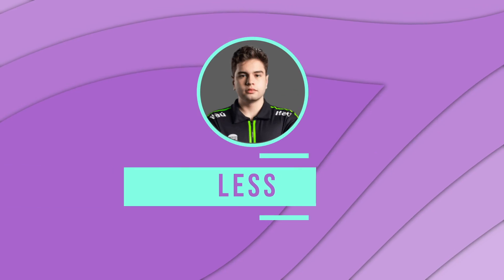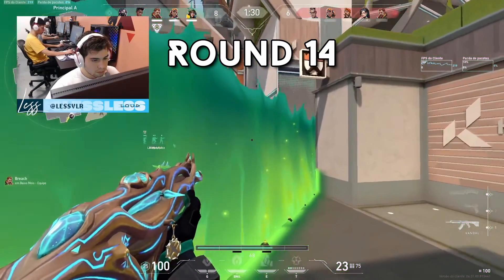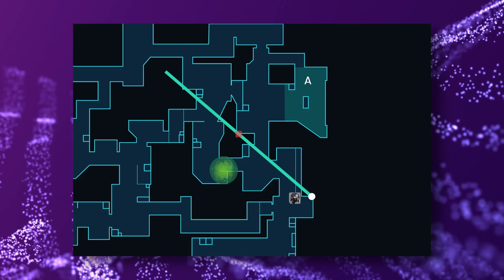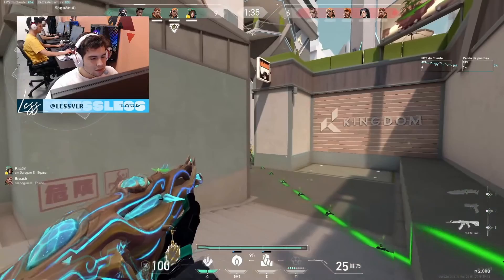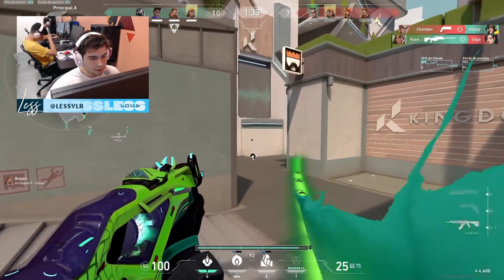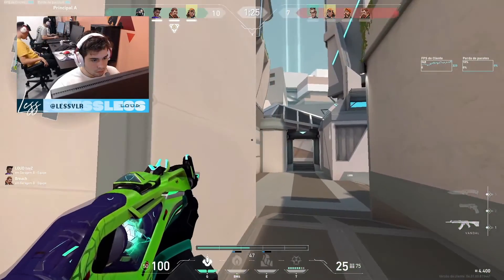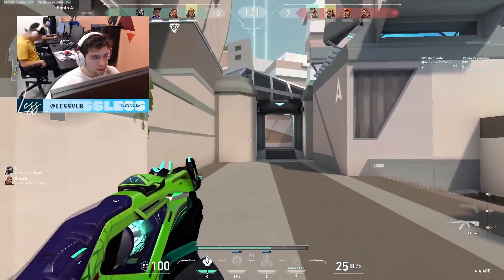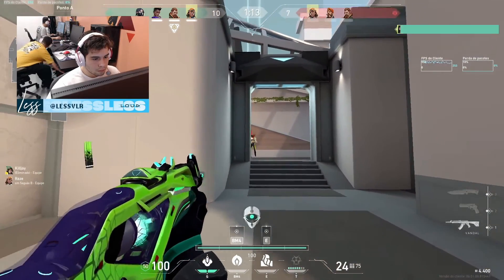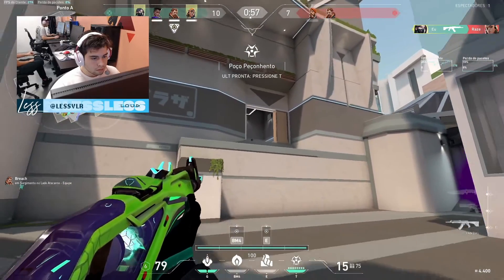Our next lurk comes from Les, the Viper player for Loud. Before this round, Les made his presence known at A every single round — solo A the majority of rounds — to condition the defenders and keep the threat of an A hit constant. He used the same Viper wall and orb to take control of A main each time. Most rounds, Les saw Raze playing ramp and Breach playing site, and they invested a boom bot and concuss into his position. So when they didn't do this in round 18, Les decided it was time to lurk and caught the enemy lacking. Using one of the most powerful abilities in the game — his ears — he knows the Chamber is screens. He disposes of them and reroutes back toward ramp, eliminating the Raze. Now his team has free reign over A. Lurking takes discipline, and Les demonstrates that extremely well here.